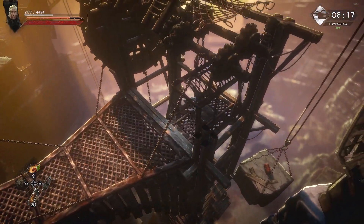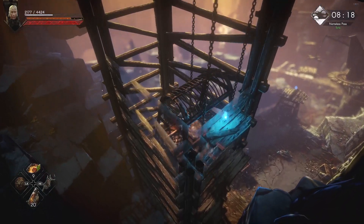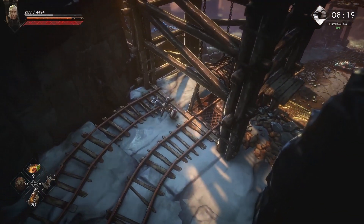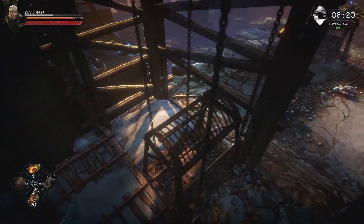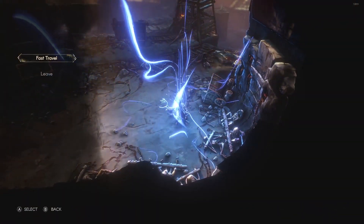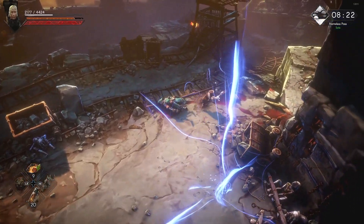Once you get down here, just make sure you clear the whole area. There's a lot of area you can cover and there's a lot of loot you can get, but the first thing you need to do is make sure you activate this whisper.